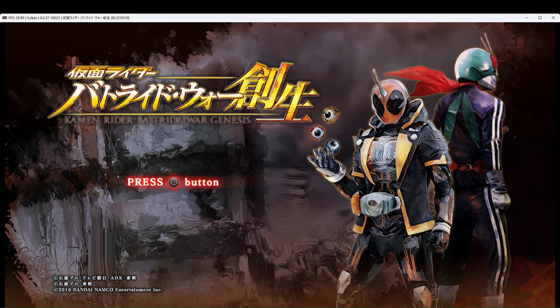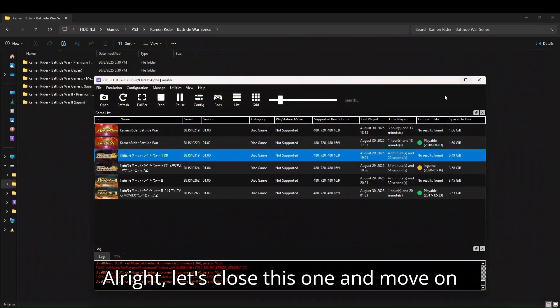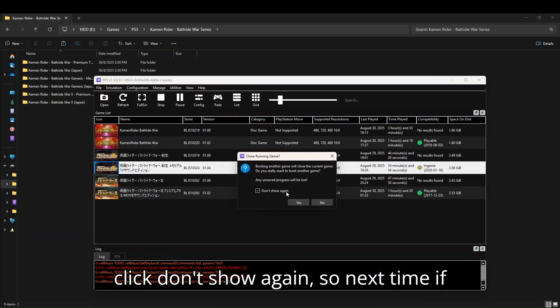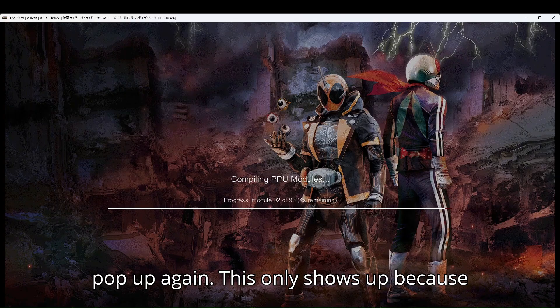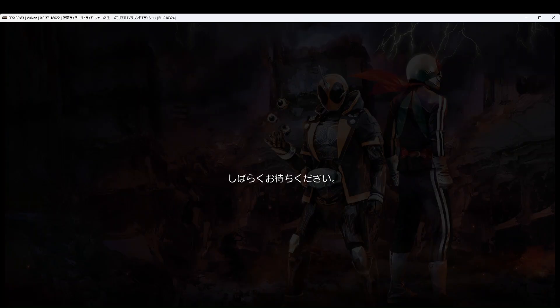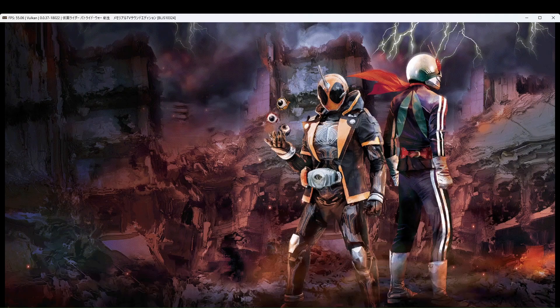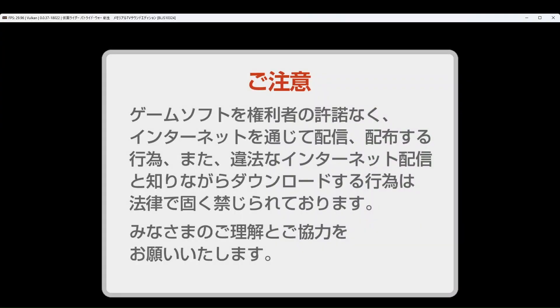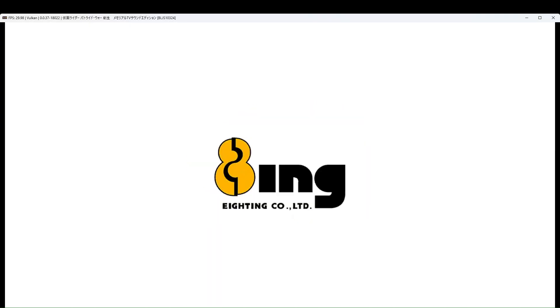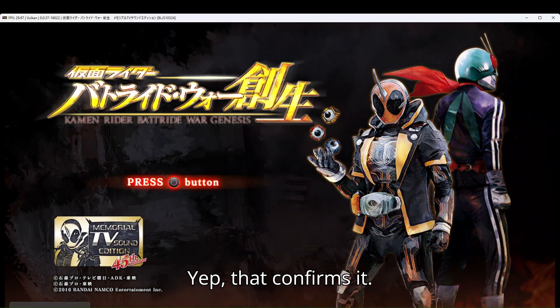Kamen Rider Bat Ride War 2. Alright, let's close this one and move on to the Premium TV Sound Edition. You can click 'Don't show again' so next time, if the game hasn't fully closed and you try to launch another one, this prompt won't pop up again. This only shows up because I double-clicked another game before the first one was fully closed. See the Premium TV Sound Edition icon? Yep, that confirms it.